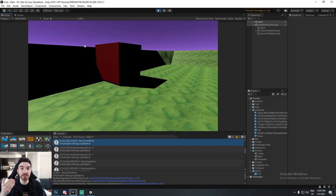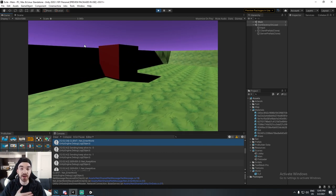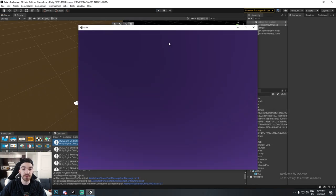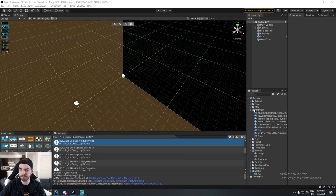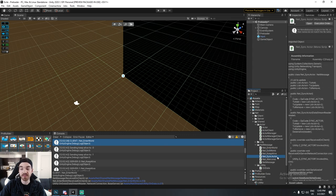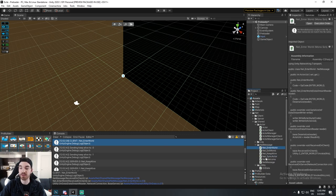What we had before was a player position message, but now it's replaced by a message called the Synchronized Actor. I don't plan on having many more message types. For example, if I want to cast a fireball or an ice lance, I won't have a separate message for each — everything will be one big cast spell message with a spell ID included.